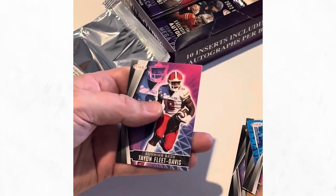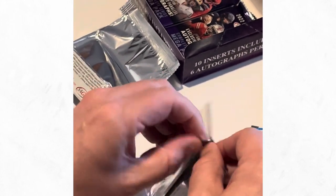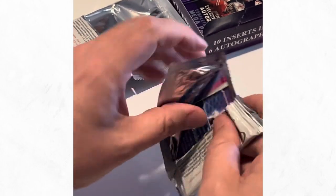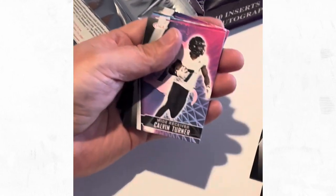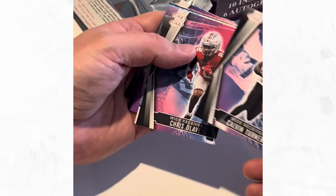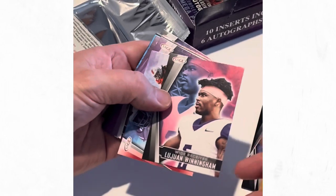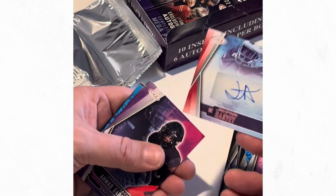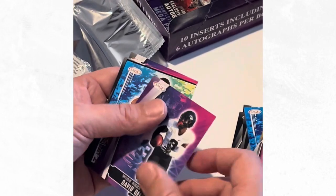Walker - a lot of base here at the moment as we'd expect. Wilson again, we're getting a lot of repeats - that's probably one thing I'd say I'm not enjoying. Turner, and this is the third Lavey we've got. Winningham - another auto there, defensive end. Nice looking signature again - Harvey. Happy with that. Gardner, Bell Next Level.